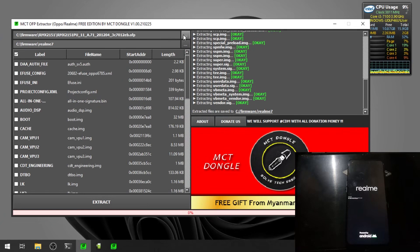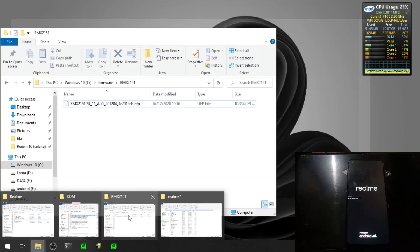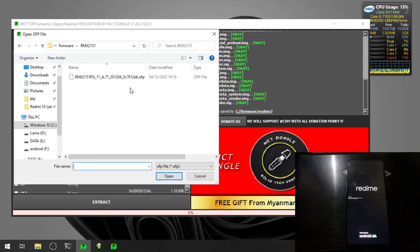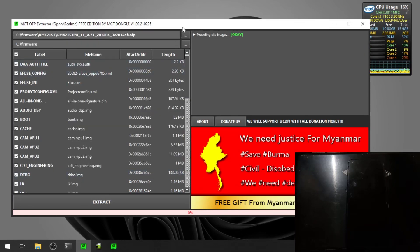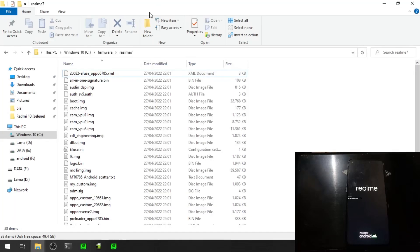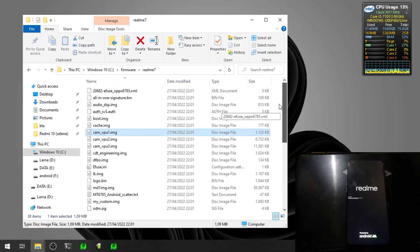All you need to do is select the OAFP file location using the first button, then select the second button to choose where you want to extract the files. After that, just hit the Extract button. It will take about 15 minutes. Once finished, you will find the firmware files ready.